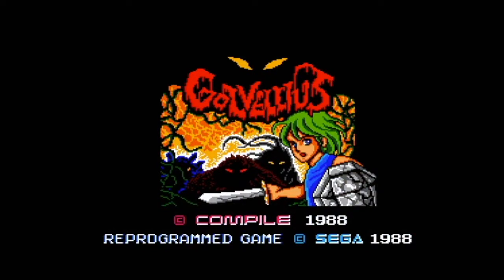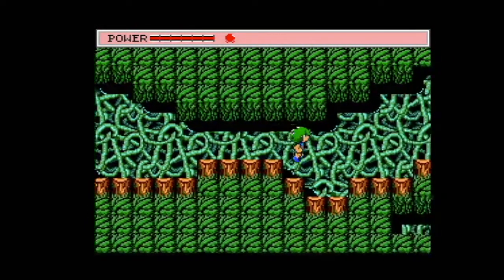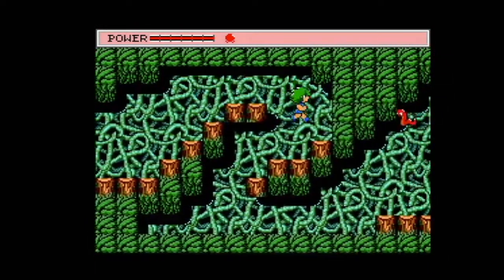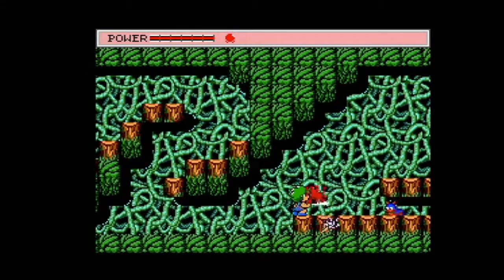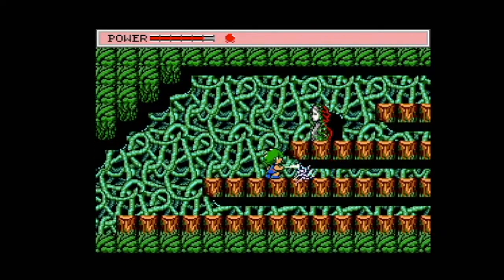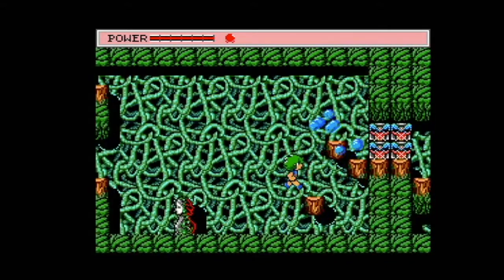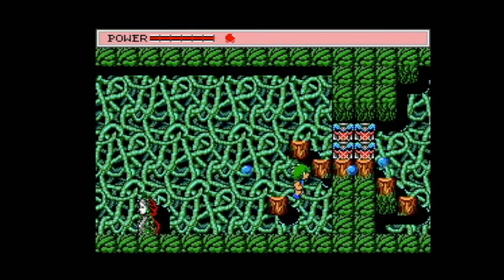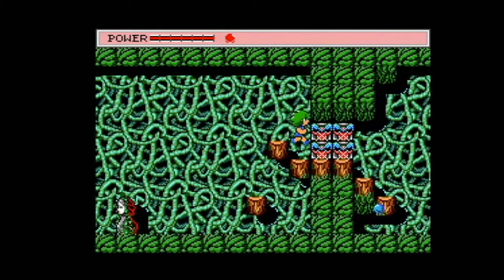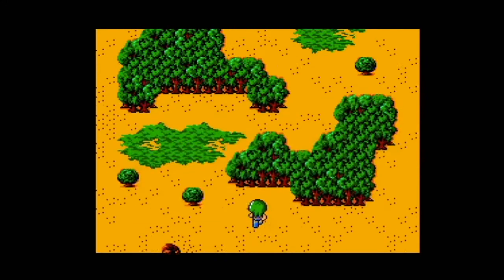This was made by Compile the same year as the Master System port of R-Type, which I'm sure you're aware I enjoyed. They were given the mission of porting some of Sega's early stuff to the SG-1000 and did so pretty well, eventually being given stuff like Lode Runner and Shoplifter. Golvellius originally came out in 1987 for the MSX, and was beefed up a year later for the Master System/Mark III. That went over so well that it was ported back to the MSX 2. 1988 was a pretty good year for Compile: not only did they do this and R-Type, but also Guardian Legend for the NES, Alien Crush for the TurboGrafx, and even Aleste, which you never hear anyone talk shit about.